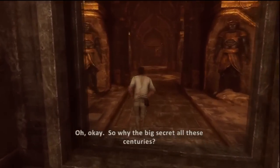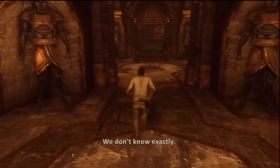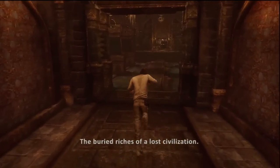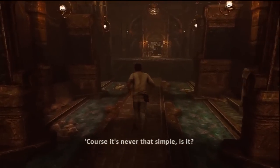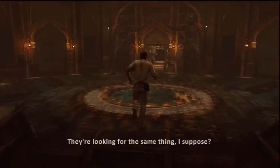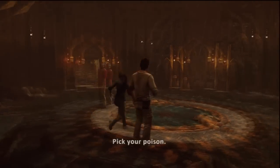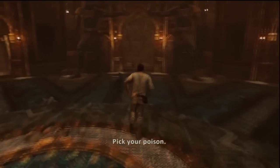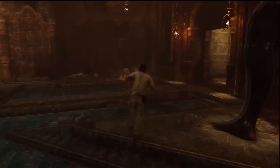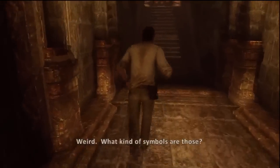Okay, so why the big secret all these centuries? What did Elizabeth expect Drake to find? We don't know exactly. Treasure, I guess. I kinda wanted to go straight, but I guess we're not doing that. Probably have to go do some sort of puzzle on each side. Let's go see what's going on on this side.